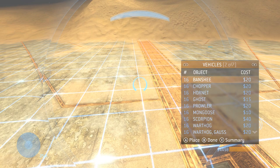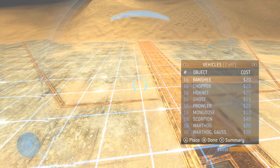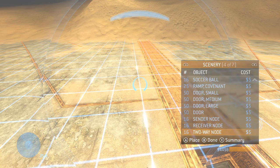If you look into the vehicle menu you'll see the Weasel, which isn't actually supposed to be there — I forgot to move it out. But apart from that, what I've done is I've actually moved all the new content to the Teleporters tab, just because it's basically unused. And the Teleporters themselves have been moved to the very bottom of Scenery.